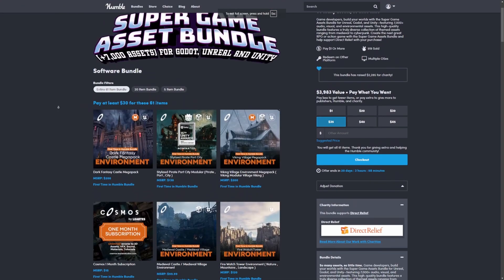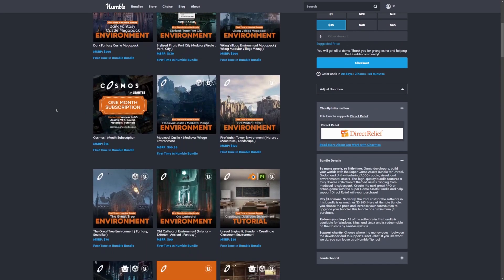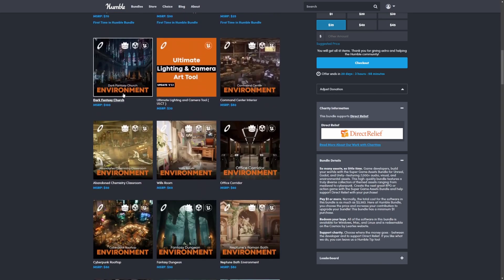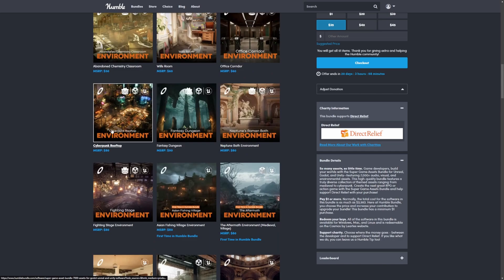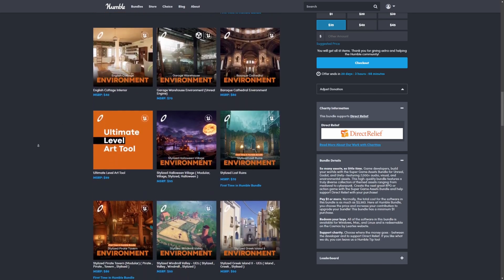The link to this Humble Bundle is below. You can get 61 bundles by Liarta Studios for just $30 — it's freaking insane. There are a ton of things: dark fantasy churches, chemistry classrooms, a ton of stylized assets, cyberpunk rooftops, fighting stages. Just feel free to check it out.